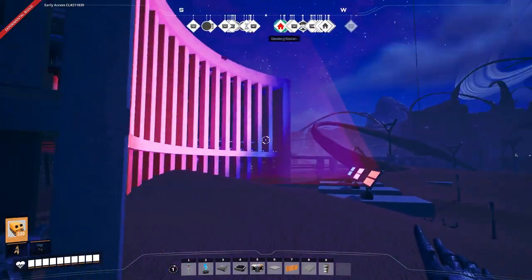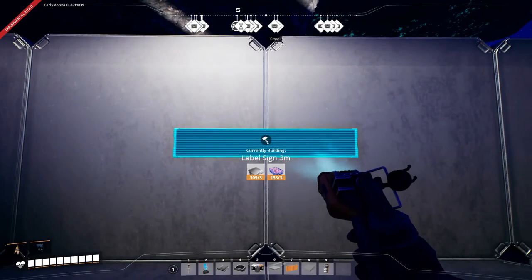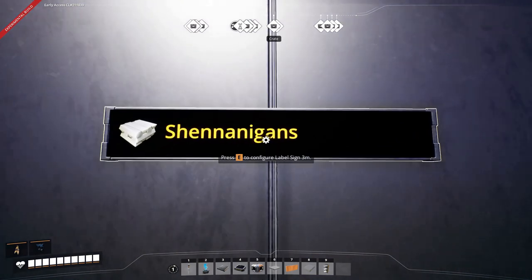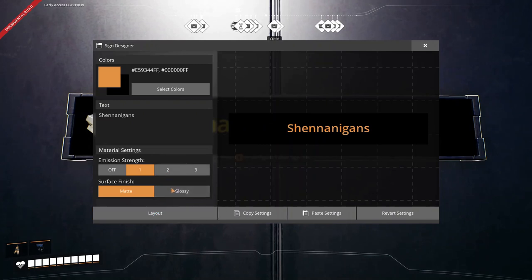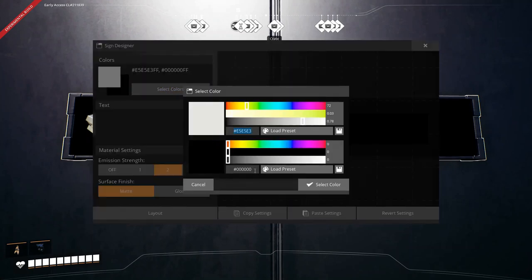You can turn it into that. Next, let's look at signs. You can also use any sign as a light in the game. It's a little different in that it doesn't emit light onto surrounding objects, but it still shines the way you want. To do that, go to layout, simplify it to just letters or just pictures, then delete that, select the background color, and set your emission strength to a two or three. That should be the background color.